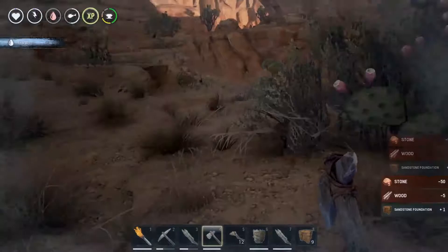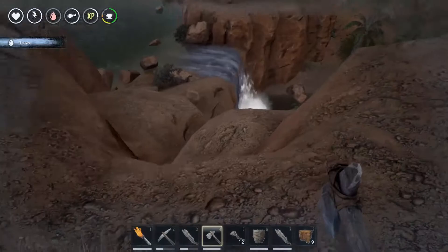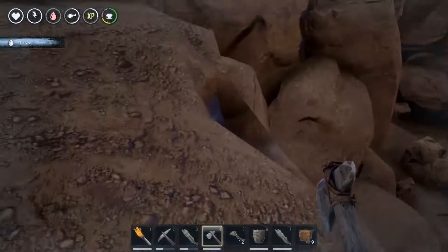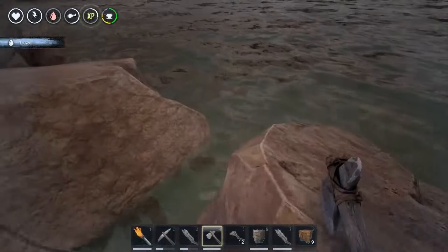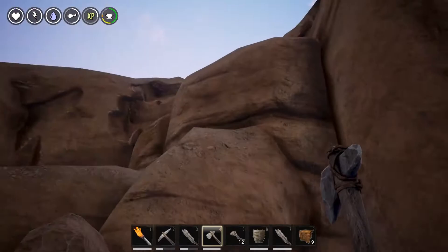I need to get down there — I'm thirsty, holy moly. There's water right here but I don't know if I'm gonna be able to get back up to my base from there. Well, I guess I kind of have to. Those guys are gonna come after me but it's okay because my player damage is super high. Let's get that water — cool.